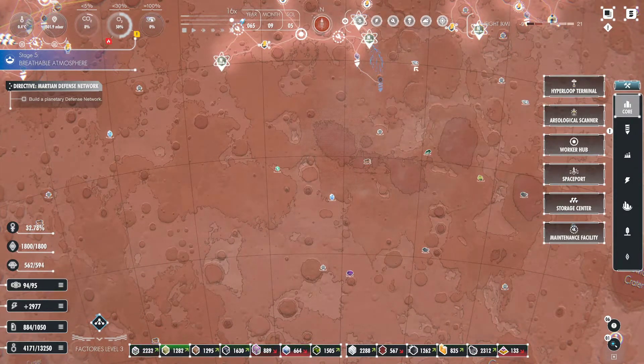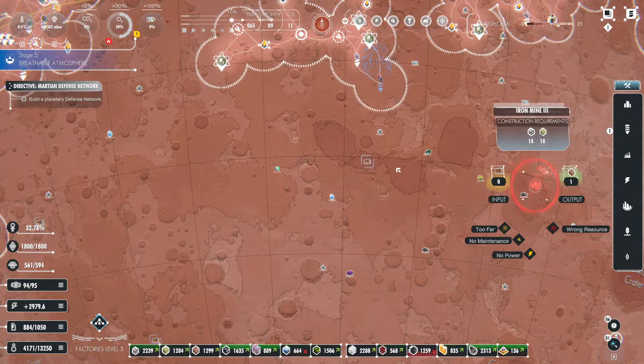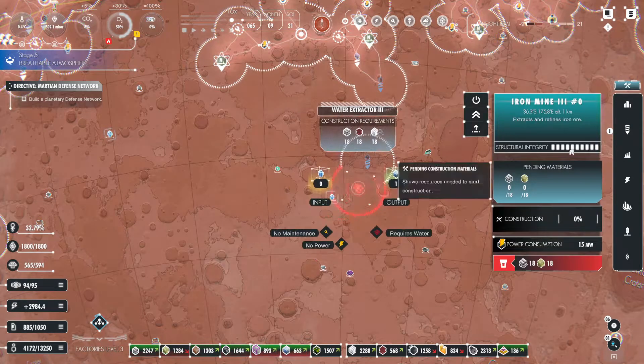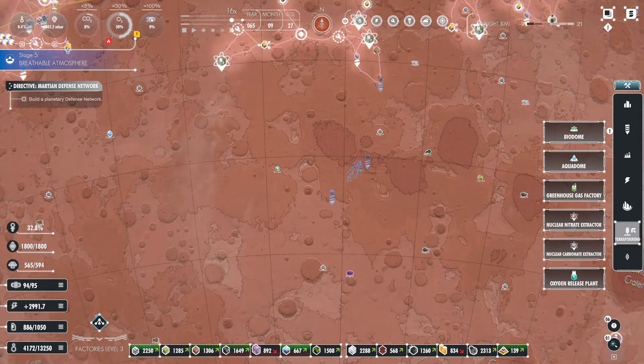We'll basically just work down and grab all the mines first. We have a water extractor — airforming. Two.